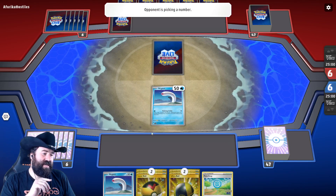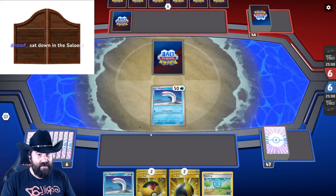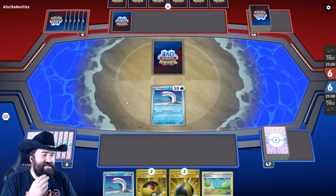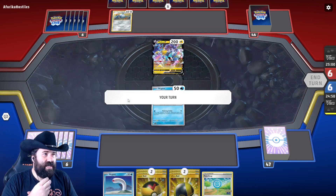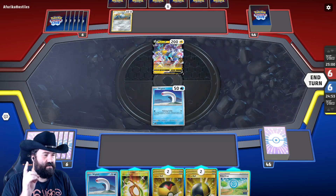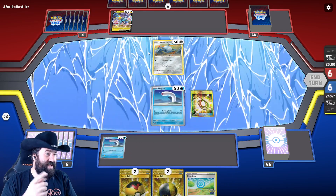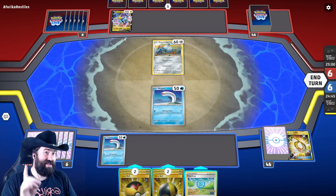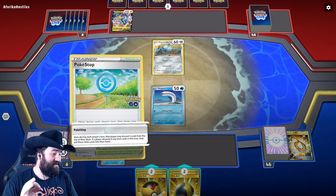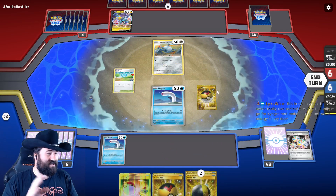We don't have any energy, which is bad. We're going first so we wouldn't be able to attack anyway. This Wigglet is not ready to be out here just yet — we want to bring the other one out. If you're going second you don't play two Pokemon, you play just one. We didn't mill a Wigglet so I'm not sad.